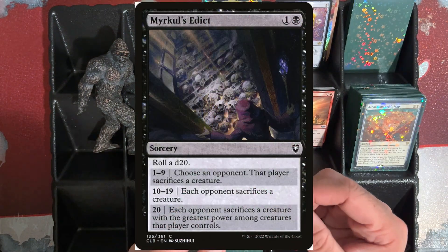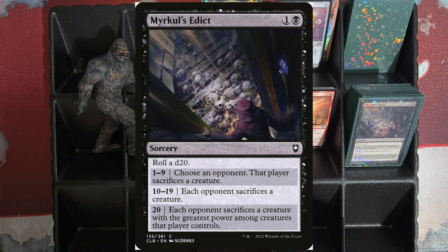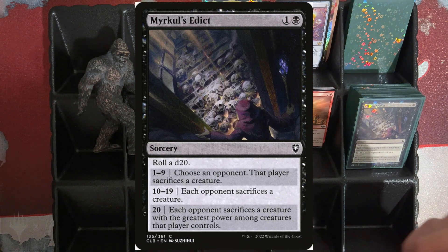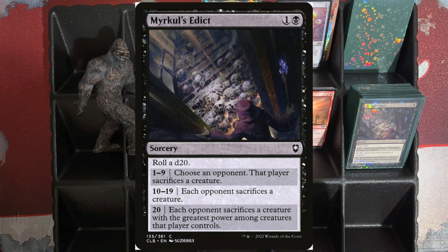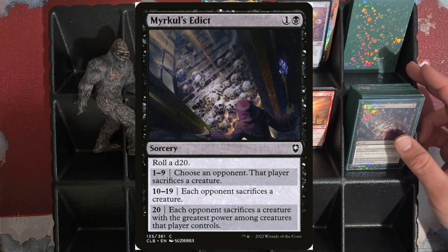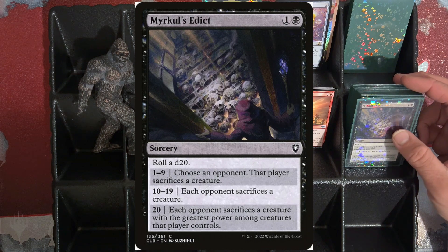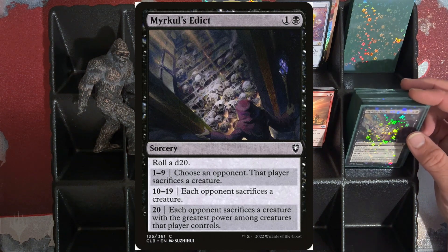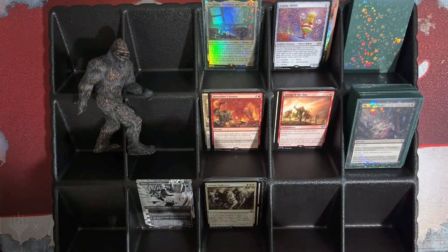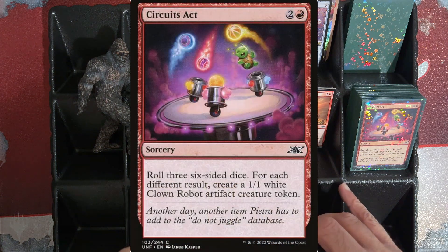Merkle's Edict — for one black, not bad. The sorcery rolls a d20, which we have very good odds of hitting both a treasure and a robot from our commander. On a 1 through 9, I choose an opponent and that player sacrifices a creature. 10 through 19, each opponent sacrifices a creature. And then on a 20, each opponent sacrifices a creature with the greatest power among creatures that player controls. And a Circuit Sack from the Infinity set.